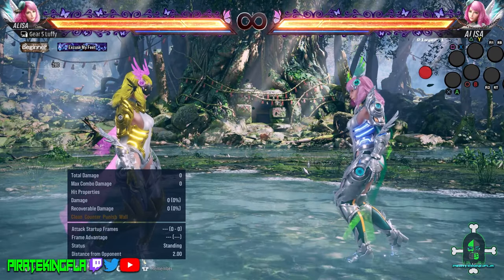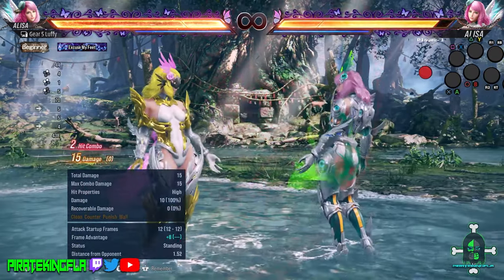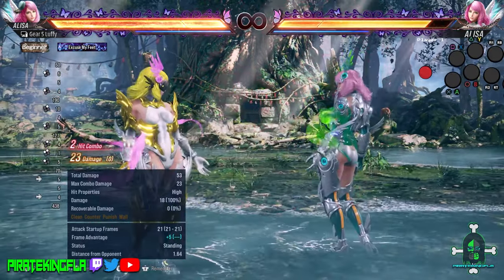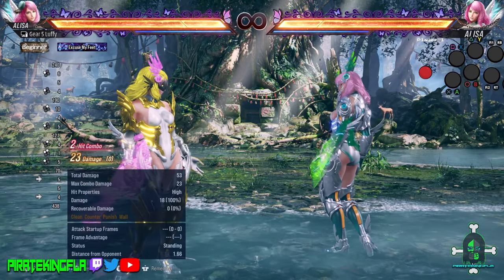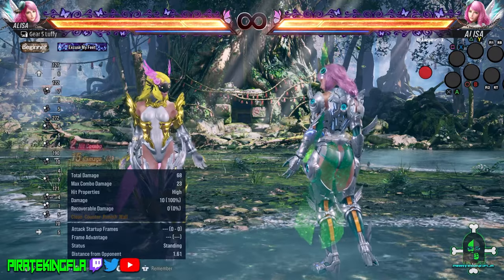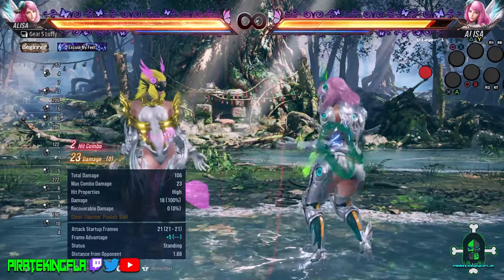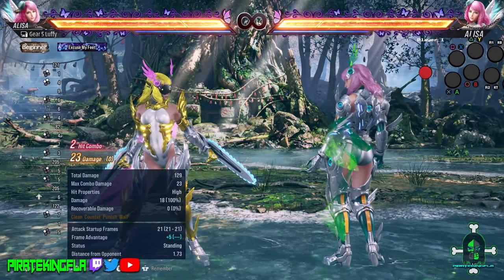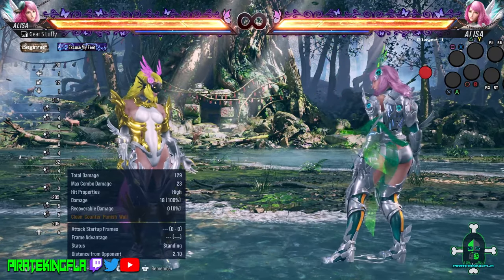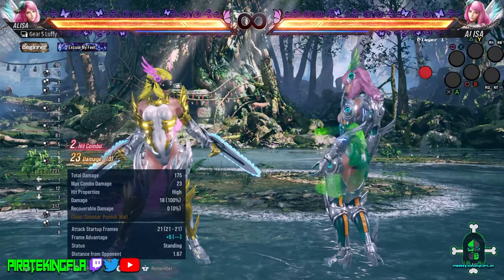Let's talk about her key moves. Elisa's key moves include her standard jabs — she has her standard 1-2 jab and also an additional 1-1 jab. These are two 10-frame moves, both jabs, but they act differently. Whereas her 1-2 is a standard jab string, her 1-1 has the ability to go into chainsaw stance by pressing 1+2 at the end. Traditionally, you want to use 1-1 to punish because it allows her to go into chainsaw stance.